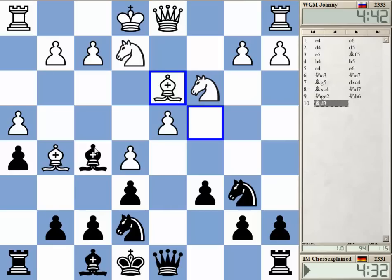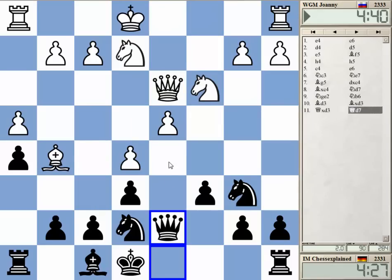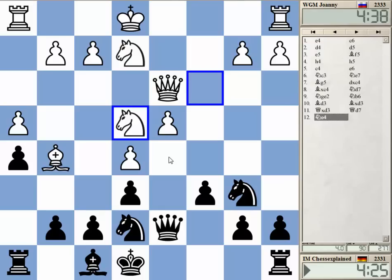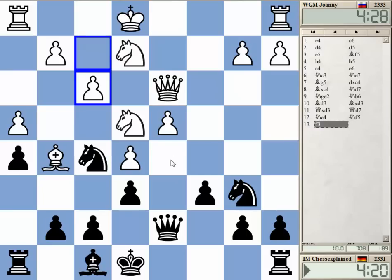This surprises me, why do you want to exchange? I thought that this would help me. Where to go? Probably here - this knight, the B6 knight, is going to D5. This kind of structure is always a bit tricky, because Black gets the D5 square, but he's suffering a bit from lack of space.